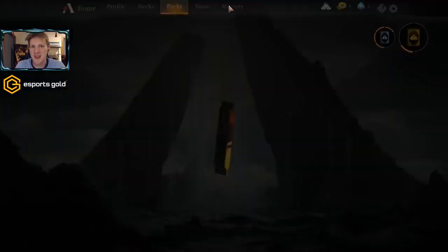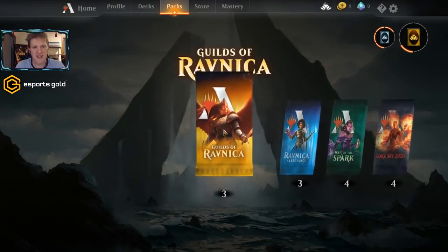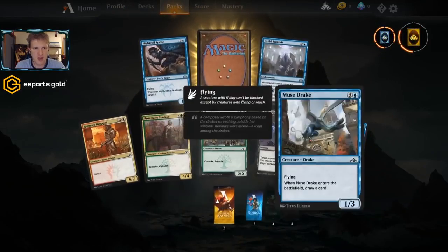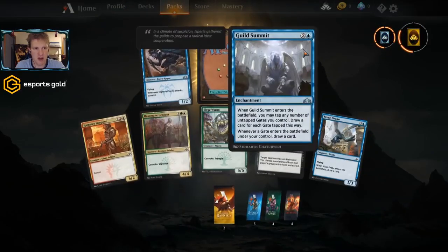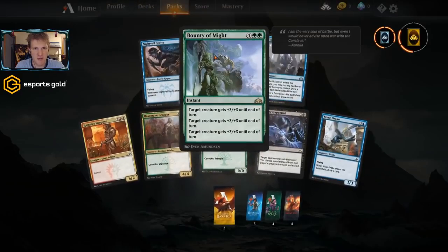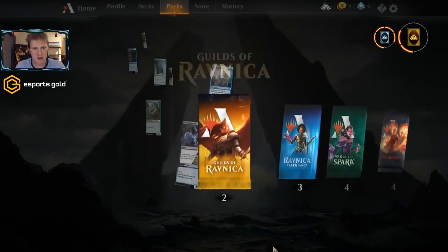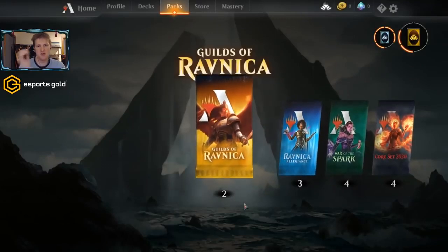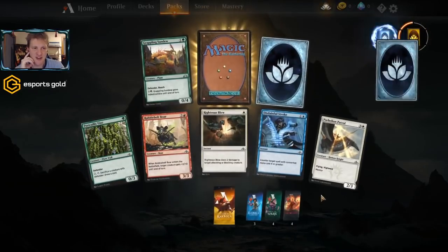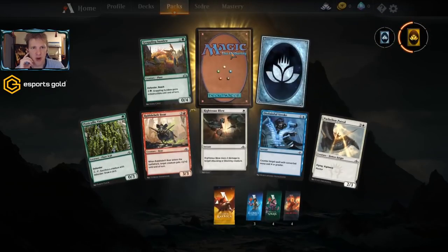We still have to play against Sparky, but we can liven up our collection a little and open some packs. Anything playable here? We might build a gate deck at some point — it's usually pretty budget friendly — and we have Bounty of Might, a green card, it's okay. There's more pressure on these packs than on my other account to give us some playable cards. The Stainful Stroke can do it, wild cards are always welcome.